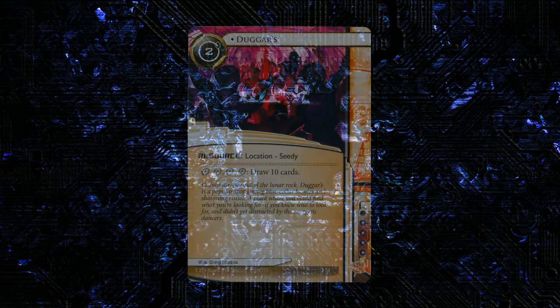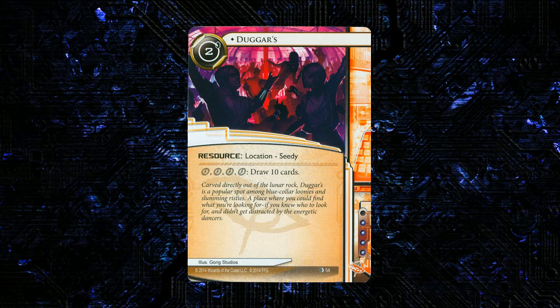The next card in the pack is another Anarch card, and this was spoiled quite a while ago — I remember laughing really hard when I first saw the text. It is a resource, 2 to play, I think it's called Duggars. It's a seedy location, not a surprise if you look at the art, 4 influence. Its only ability is: 4 clicks, draw 10 cards. Ten! If you're playing a 45-card deck, you're going to start with 5 in your opening hand, so when you use this card for the first time you're going to draw 25% of your deck.